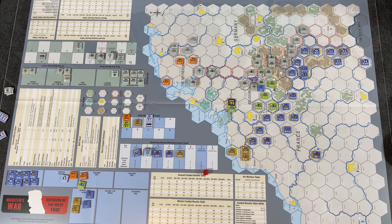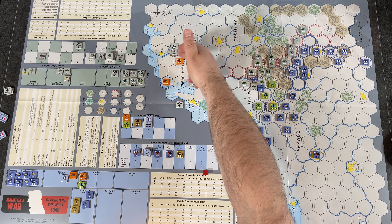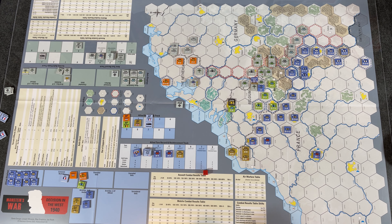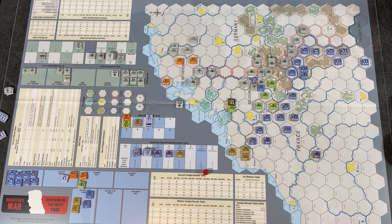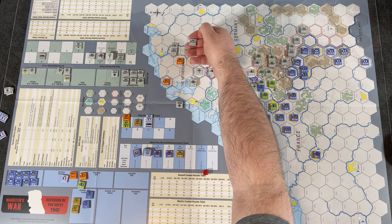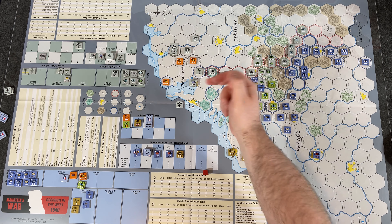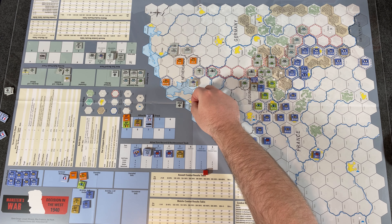Germans draw again: Army Group B — the gray units up north. They activate Army Group B plus three air units. Something special: Army Group B has the airborne corps. Let's see what he can do — he can land up to ten hexes away. The allies left Rotterdam undefended. One, two, three, four, five, six hexes away — he's going to land in Rotterdam.